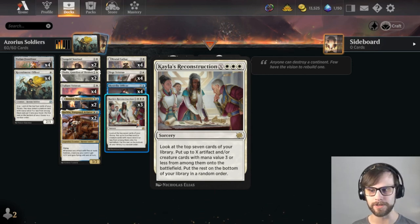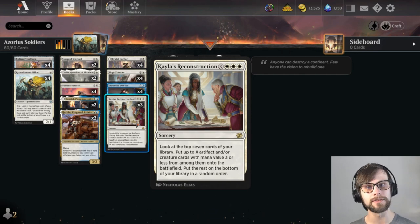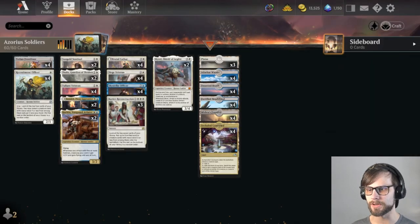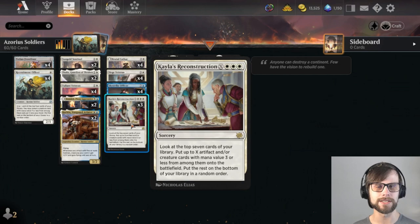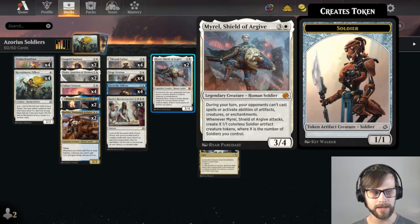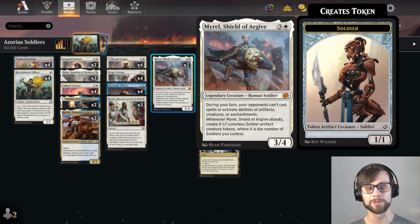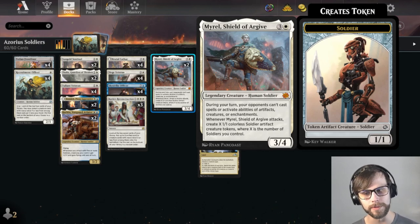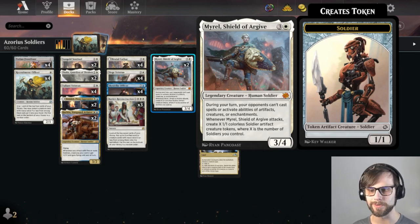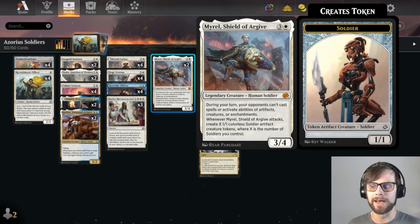I will say in practice, every once in a while these get stranded in hand. I don't know the exact land count — 23, so we're just below average — but we should be able to make something happen, even if it's just for one or two. We do of course have Myrel, Shield of Argive sitting at the top. This is one of the best cards for the deck. For four mana, you get a 3/4. During your turn, opponents can't activate spells or activate abilities of artifacts, creatures, or enchantments — so it's a little bit of a prison mechanic, minimal. But whenever it attacks, you create X 1/1 colorless soldier artifact creature tokens, where X is the number of soldiers you control. Obviously, we are a soldier's deck, so that really helps us out.